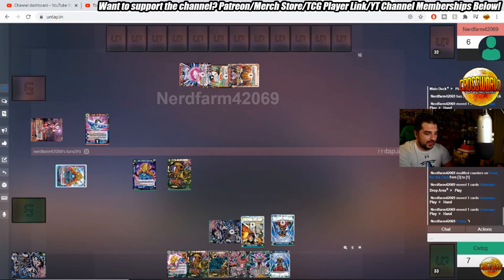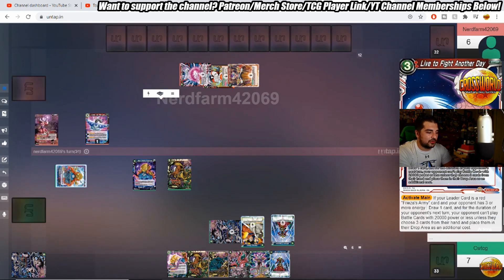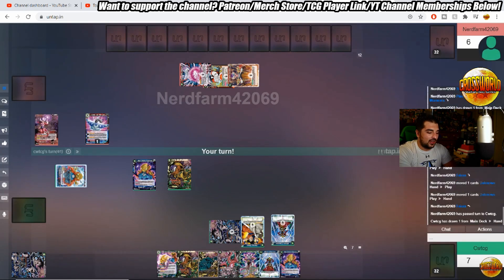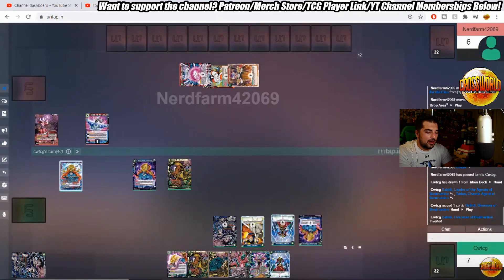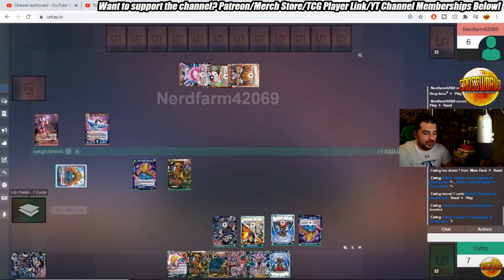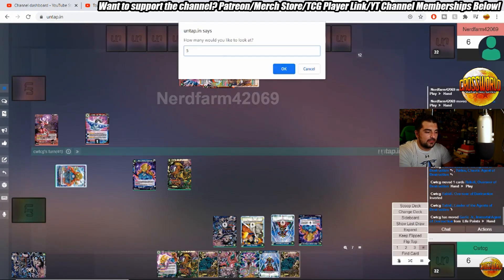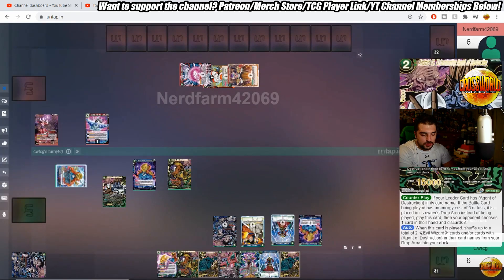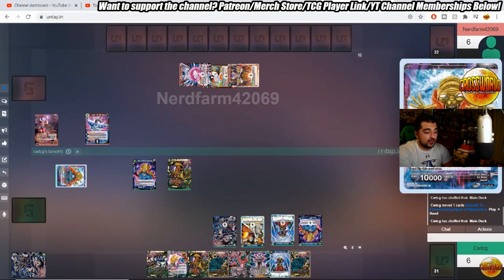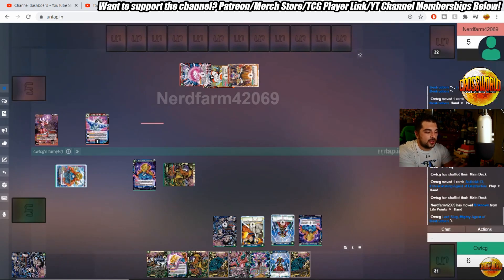Look at how crazy big James's hand size is here with the Prison deck — it's actually a little bit ridiculous. We're charging a copy of Bobbity here and we do have all blue energy. This is a blue-green variant of the deck, and there actually is more green in the deck than blue, so it's kind of interesting that we ended up charging so much blue. You don't really need any green energy in the deck — it just so happens that most of the cards in the deck are green.